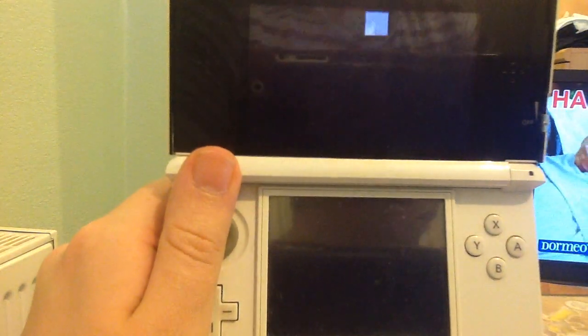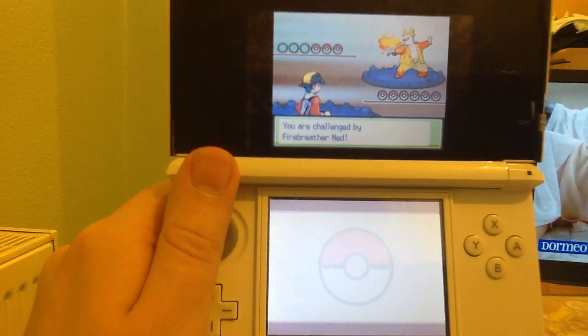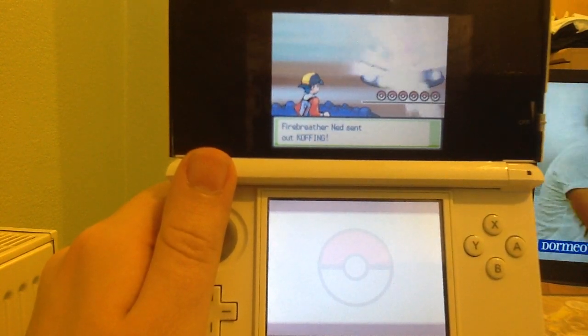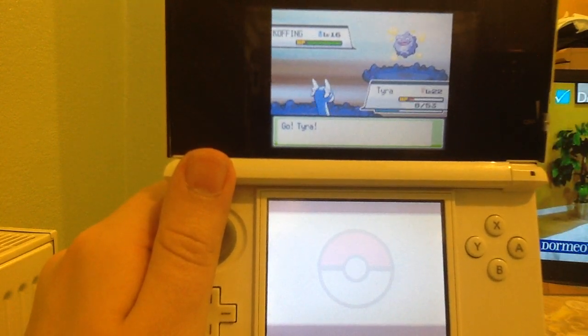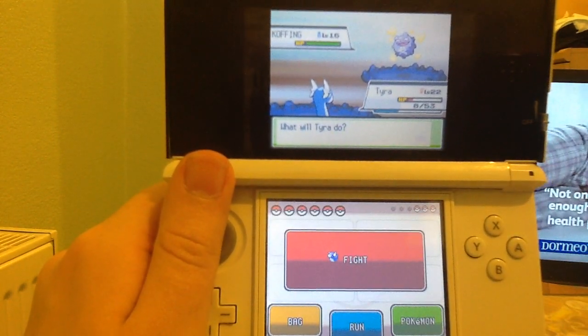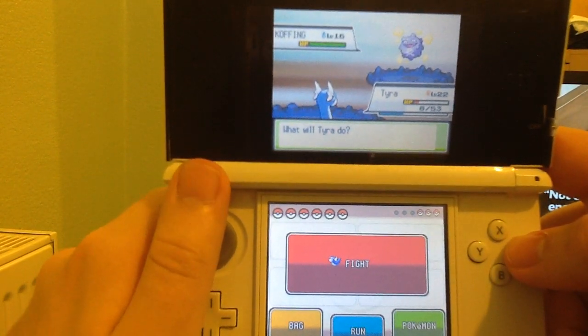If you are surfing after you've beaten the gym leader, you would be able to use the HM Surf outside of battle. The Pokemon that you can get involves Poliwag or Poliwhirl. They look very strange to be frogs, but not going to question it nonetheless.